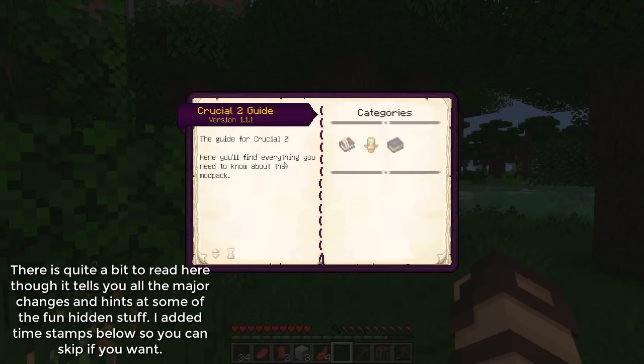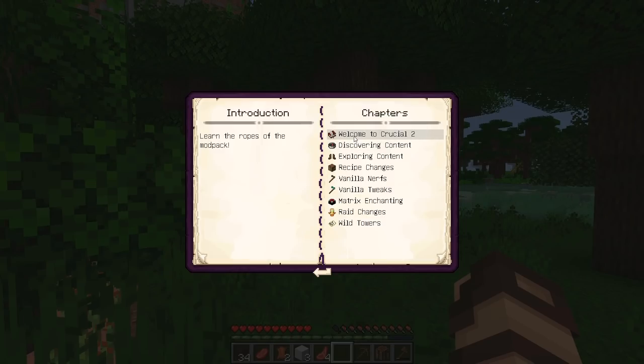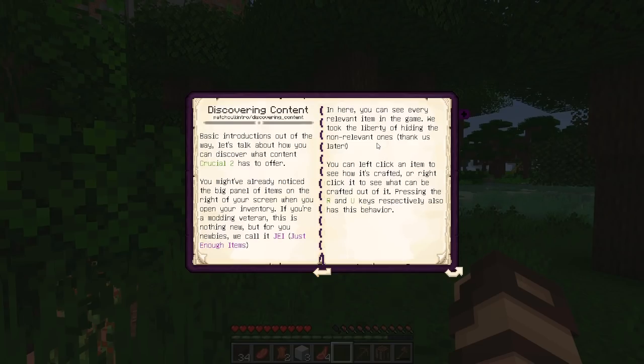The Guide for Crucial 2 — here you'll find everything you need to know about the modpack. It has an introduction, some goals for you, and an index so you can search for things quickly. The book is designed to be short and sweet. Crucial 2 is a vanilla-styled modpack designed to give you the best Minecraft gameplay possible while adding boatloads of new content for all types of players. Discovering content — basic introductions out of the way, let's talk about how you can find what Crucial 2 has to offer.